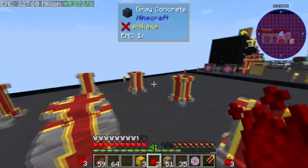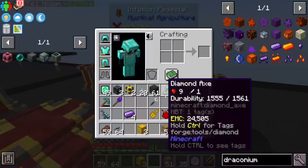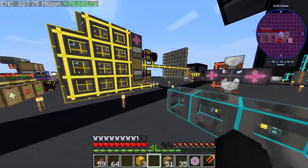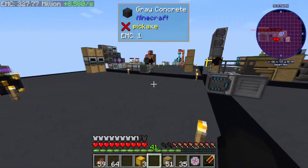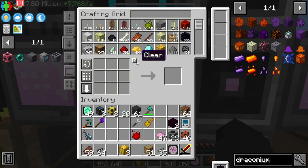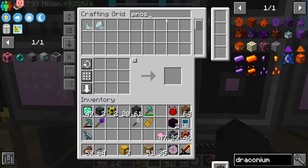So it goes here like this - draconium goes here. I forgot to grab the seeds but that's okay. I want to get into Draconic Evolution because I want to get the energy storage ball, the energy core. I think that would be a perfect way to cap off the energy for this pack. I might do a tier seven.